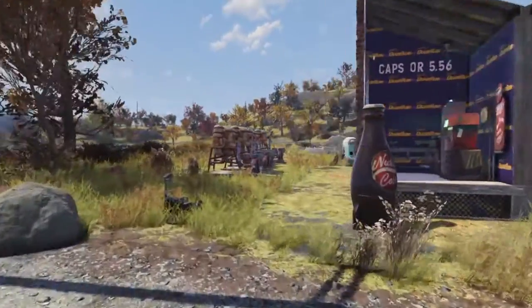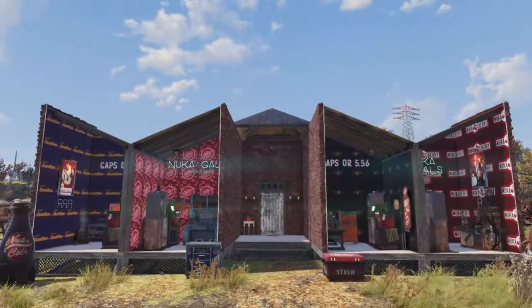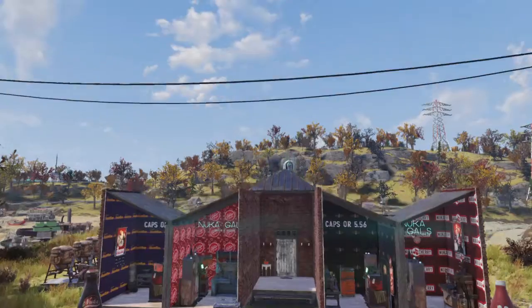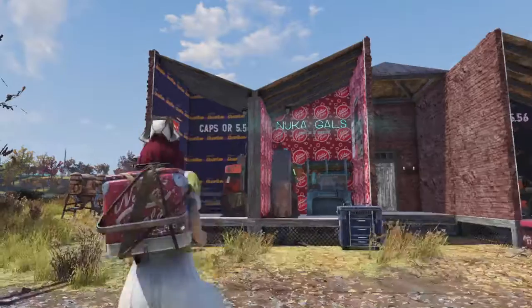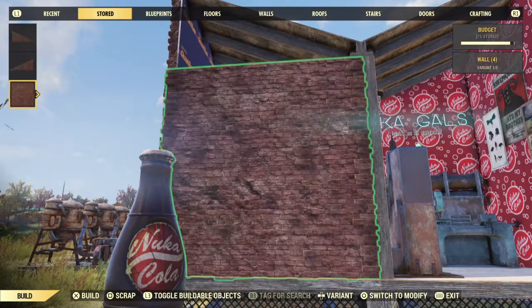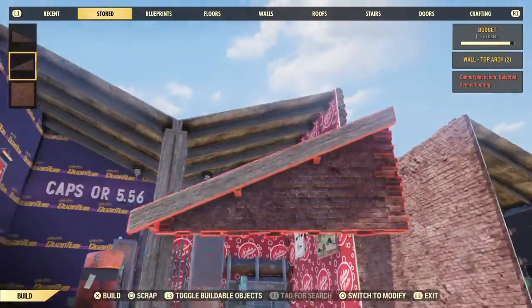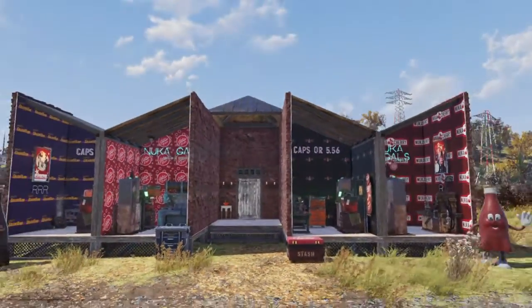Over here is just normal outside stuff. Right now I'm happy with it. Whenever I don't want somebody to buy, there's actually a switch up top on the generator — I can turn it off, then go into build mode, and I already have all the pieces stored for closing it off.